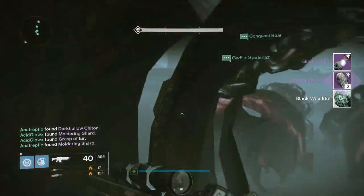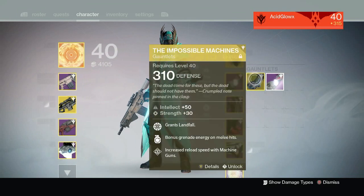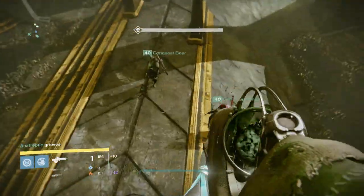Over at Golgaroth, he gave me the Grasp of Air — the gauntlets from the raid — however it's just the normal difficulty version. So yeah, I got robbed. 302 defense — what am I gonna do with that?